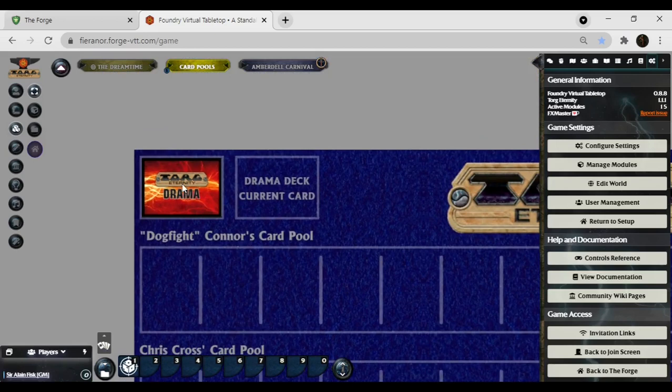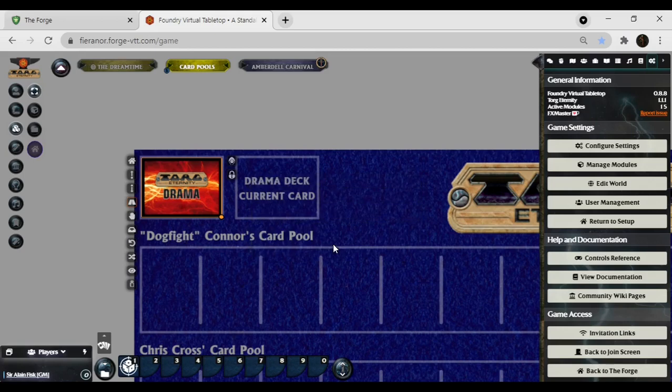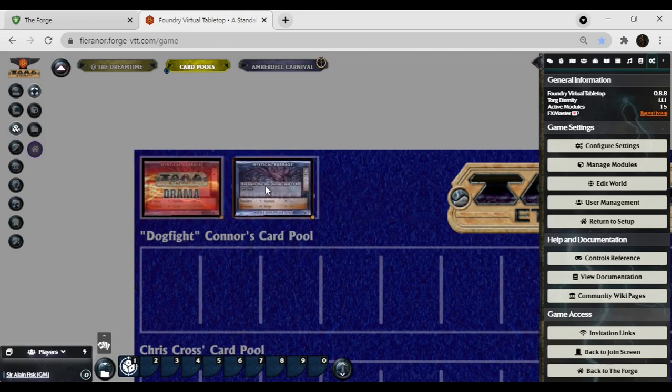For you GMs — this is a card deck that I set in here. You can right click and draw a card. We just want one and we're going to draw it to the table this time. It comes out to the table and then you can drag it to the current drama deck card slot. Mystical Barrage is the card — any spells that deal damage gain plus one bonus die on a hit. If you were doing a dramatic skill resolution, steps A, B, and D would be available.